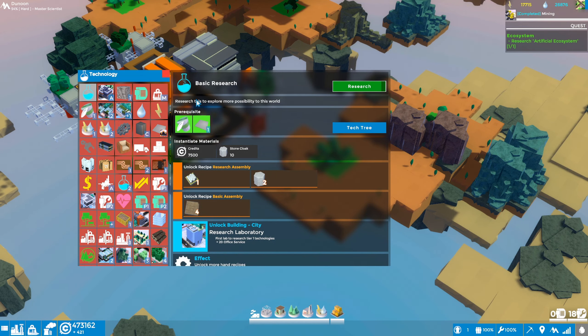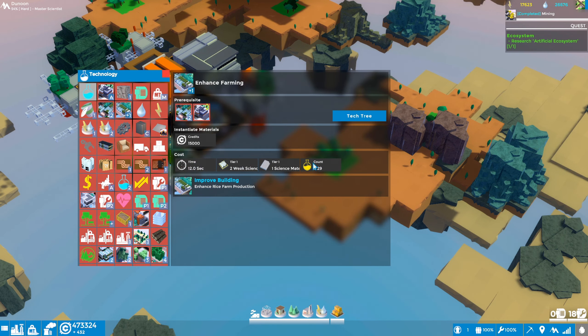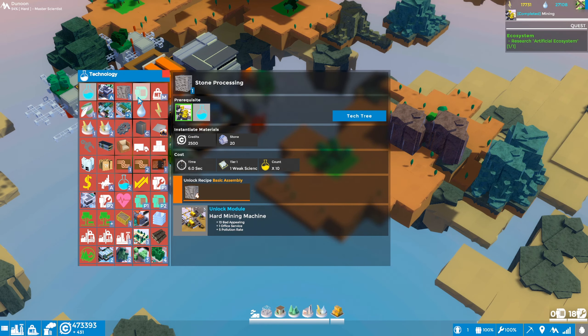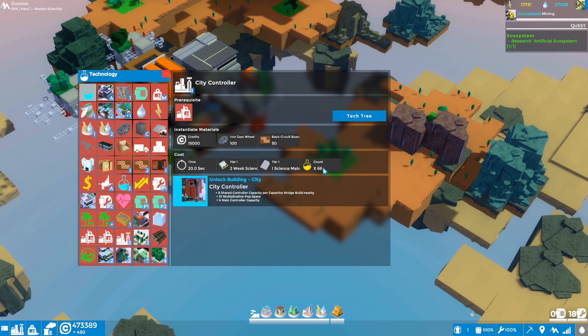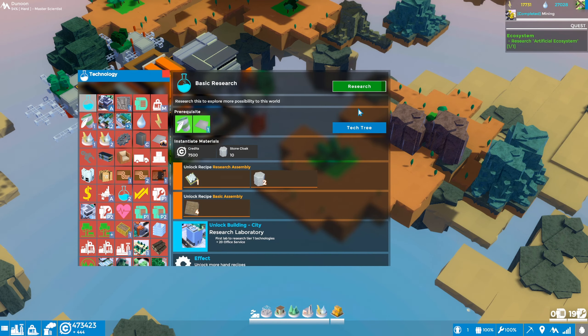While we're in here, let's do basic research — this is going to unlock the research laboratory. From here on out I think things start to get slower because we'll have to produce research, like these little beakers. We're coming to the end of the ones that just require basic materials. This is like a science pack if you're familiar with other factory or tech tree games. Let's do the last one — oh, we need stone cloaks. We'll get to that later.